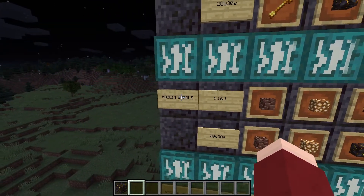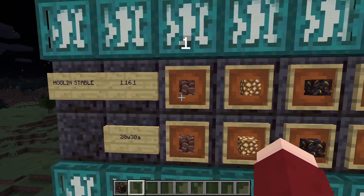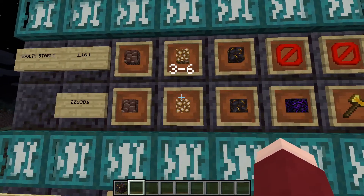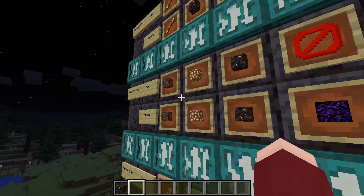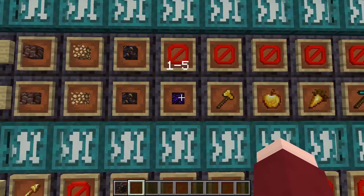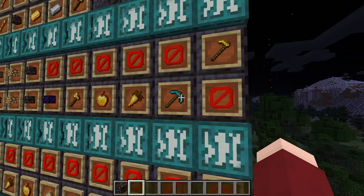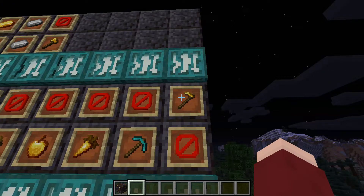Next up we've got the hoglin stable. Ancient debris previously only spawned in groups of one but now it will only spawn in groups of two — not one to two, only two. Glowstone has been changed from 1–5 up to 3–6. Gilded blackstone from 1–5 to 2–5. New additions include: crying obsidian 1–5, golden axes, golden apples (only one), golden carrots 8–17, and the diamond pickaxe. The only removed item is the golden hoe, which has been removed.